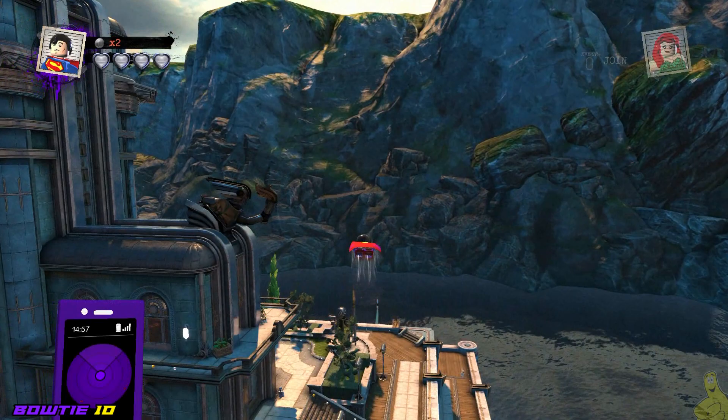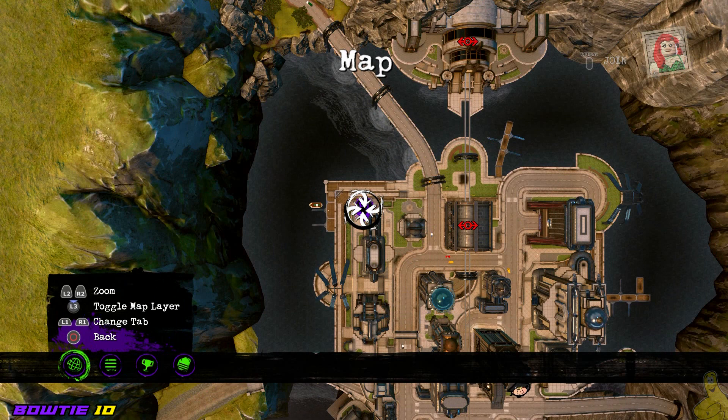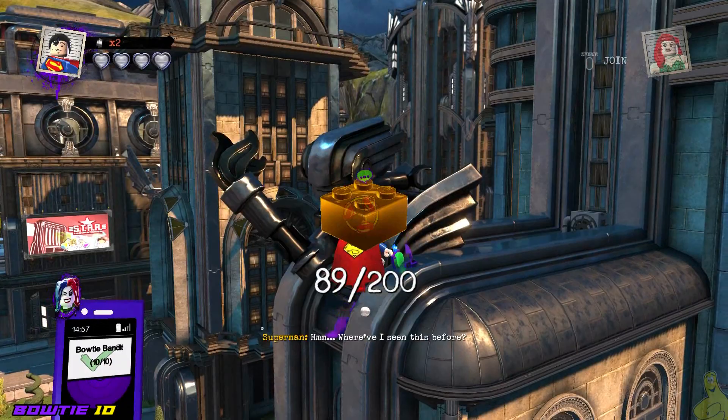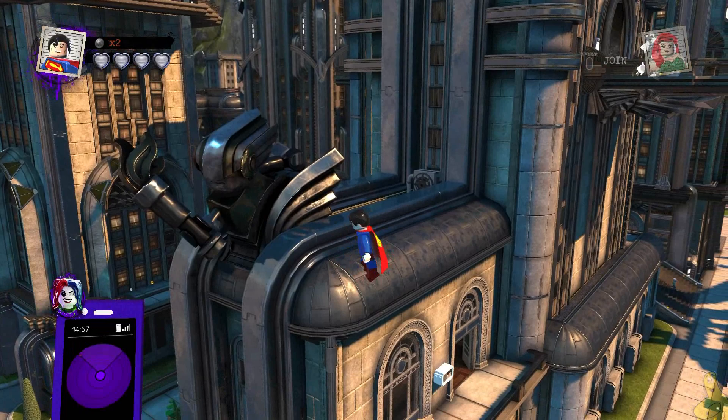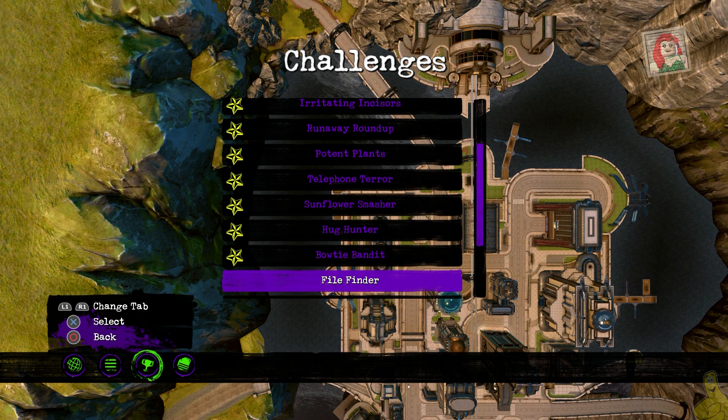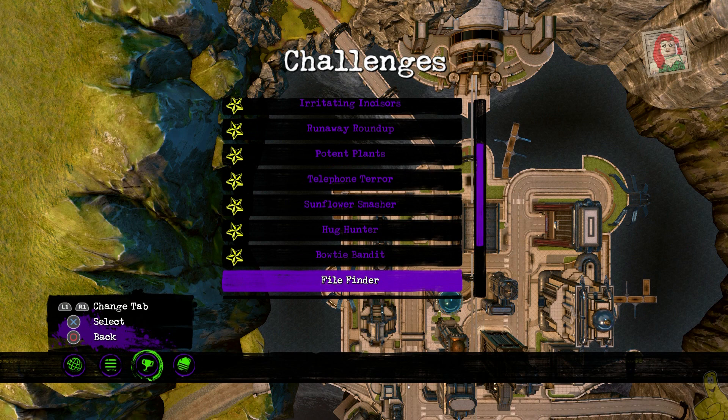The final bow tie is going to be in the far left northwest corner of Metropolis, on an upper statue along the building rooftops. This guy looks a little aggressive — kind of hanging over, looks like he's got a torch, some armor, and maybe some wings — but we're not worried about that too much. We've got the 10th bow tie, completing all of the bowties scattered throughout Earth.